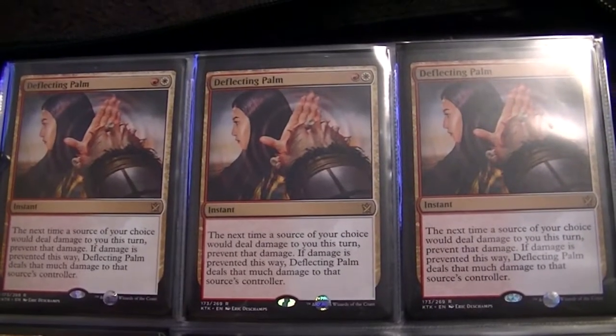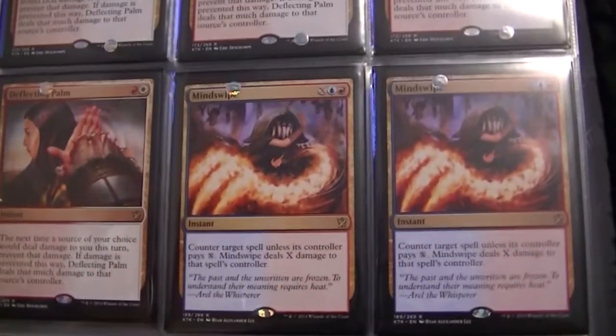Now we move on to the dual color cards that do not belong to a clan. Deflecting Palm — we got 4 of those. And Mindswipe — we also have 4. Sagu Mauler, I've got 3 of those. And then I have 3 Utter Ends.